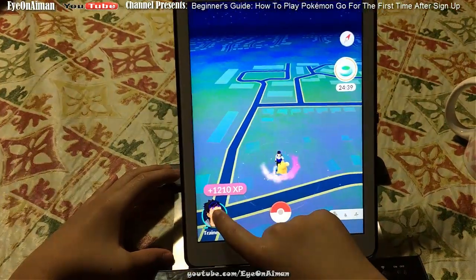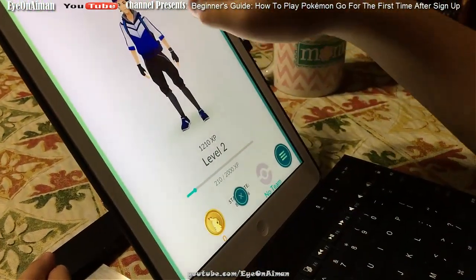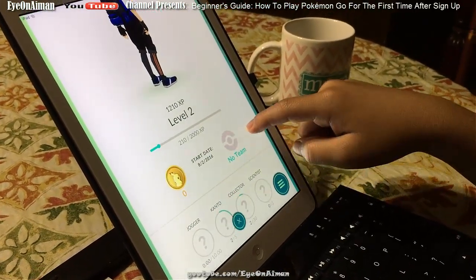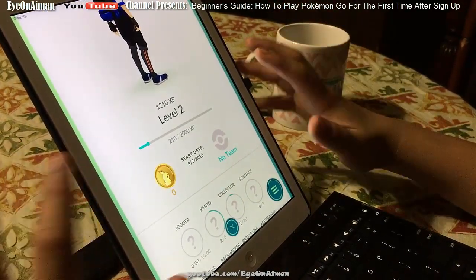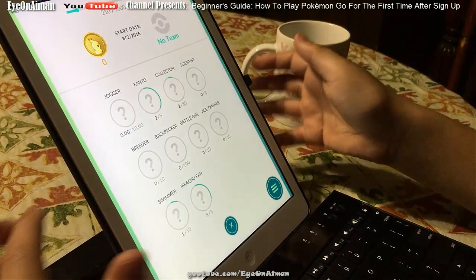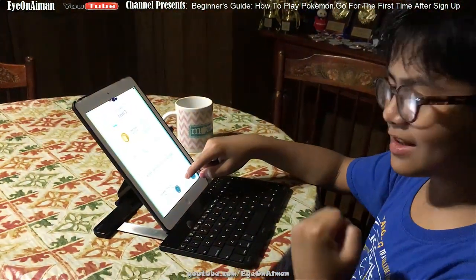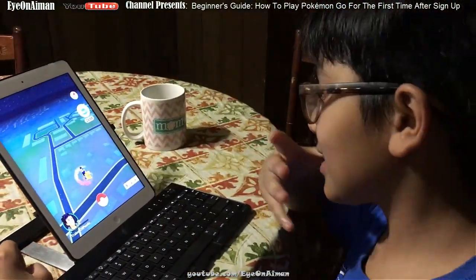This is also my profile, which you can see on the bottom left. It tells you your avatar, your name, how much XP you have, what level you are, how many Pokecoins you have, the start date, and your team. I'll explain more about teams when we get to level 5. You also have badges — these do nothing in the game, but they're good for completionists who want to be the best Pokemon master. There are no bonuses, but it's just so satisfying.